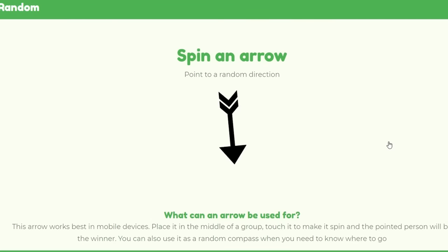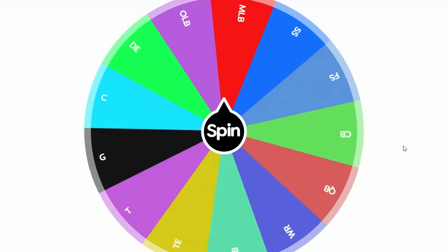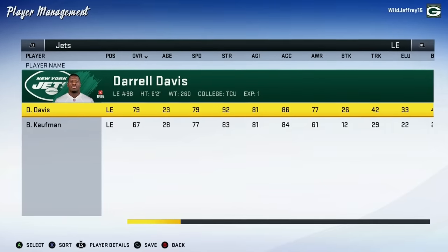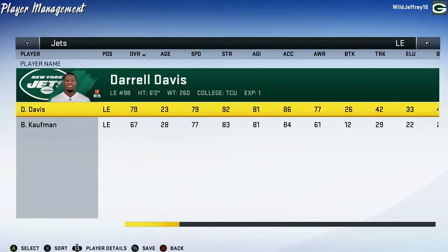The Jets are up for the first time today. Headed south, they grab Delaware and improve a defensive end. While we still haven't seen the Jets in action yet, Daryl Davis does get a boost to his overall.